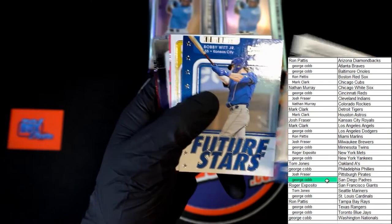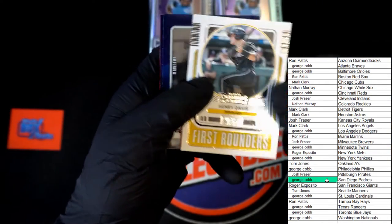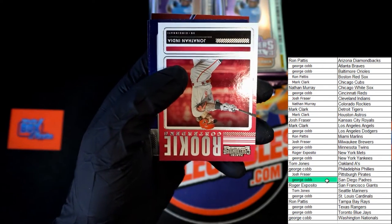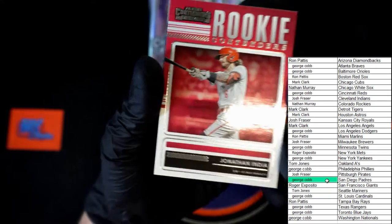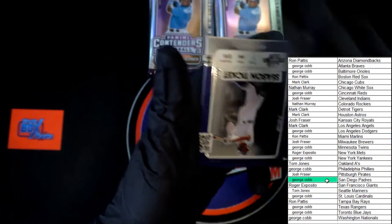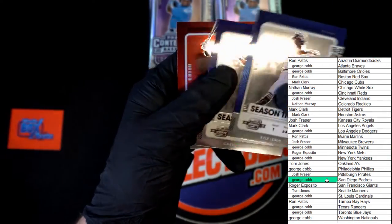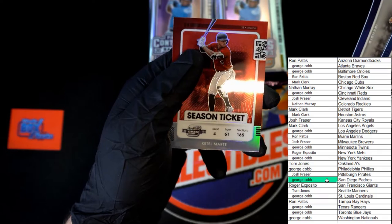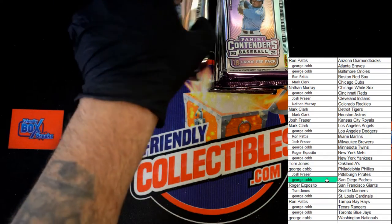Flag Guerrero, Bobby Witt Jr., Henry Davis - first rounder, very nice - going to the Pirates, that will be going to Josh F. Rookie contender Jonathan India, very nice. Off to a good start right now. Kyle Lewis, Kyle Farmer, and Kato Marty.